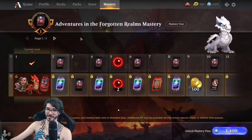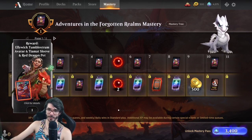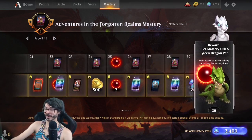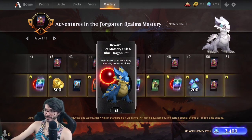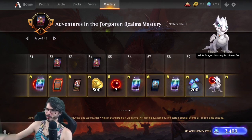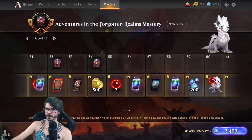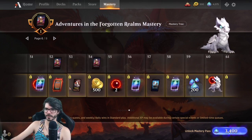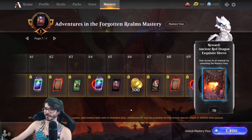If we hop over to the Mastery Pass — when you buy it, you get this Tiamat sleeve, which is pretty cool. You get this adorable little red dragon and the Eliwick avatar. At level 30 we get a green dragon pet. Down at 45 we're getting a blue dragon. And at 60 we get this adorable little white dragon — I think this thing is so cute. At level 54 we stop getting packs, which was pretty standard for the other ones. So that's 27 free D&D packs, plus packs in the paid tier. When we get to level 70, we get this cool ancient red dragon sleeve — I really like that.